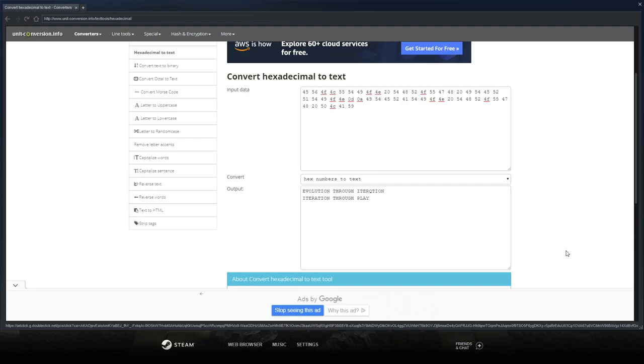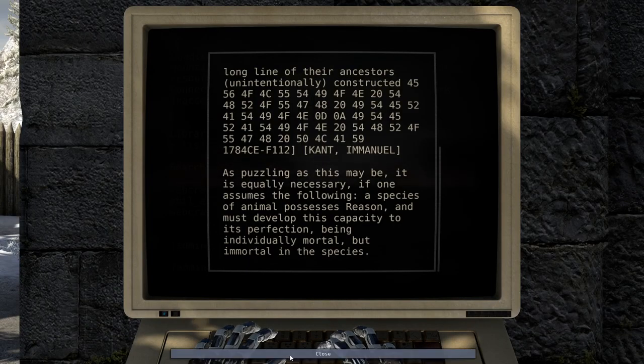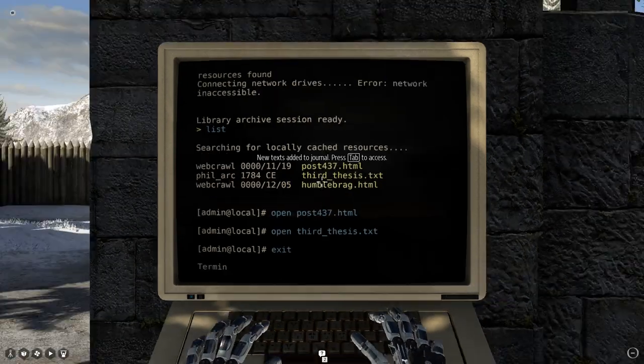I clearly messed up somewhere, but I don't exactly know where. Evolution through iteration. Iteration through play. I did notice I was writing the same hex over and over — the same string — so I figured it was gonna be something like the same two sentences. And that's kind of what it was: just 'through iteration' in two lines. So yeah, we just gotta play games, I guess. Just play more games — can do.